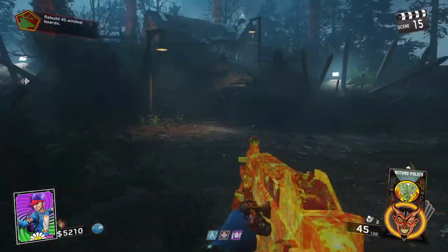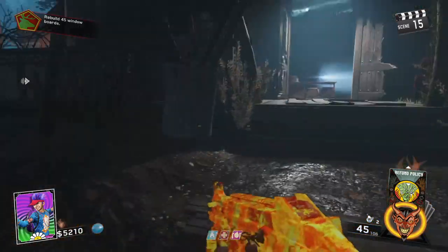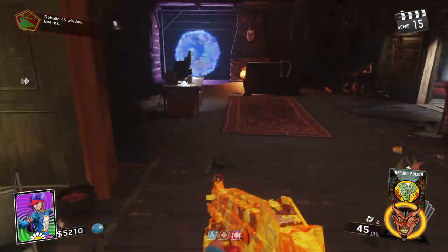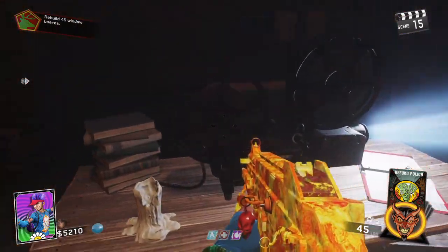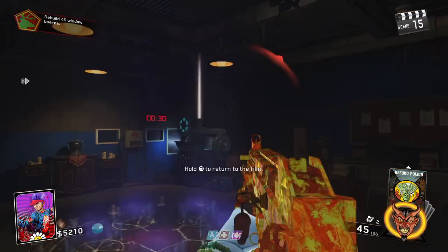After you take the boat over to Turtle Island, there's going to be one more film reel, which is just going to be located out of this room — it'll just be sitting right here. So you take both of them, you go up to the projector, hold square, and that'll open up the Pack-a-Punch.